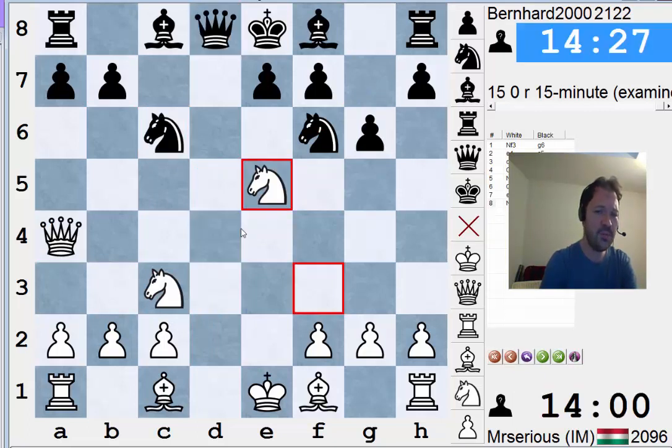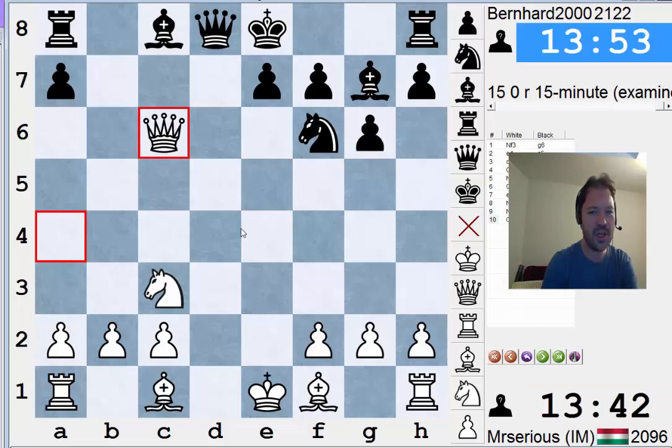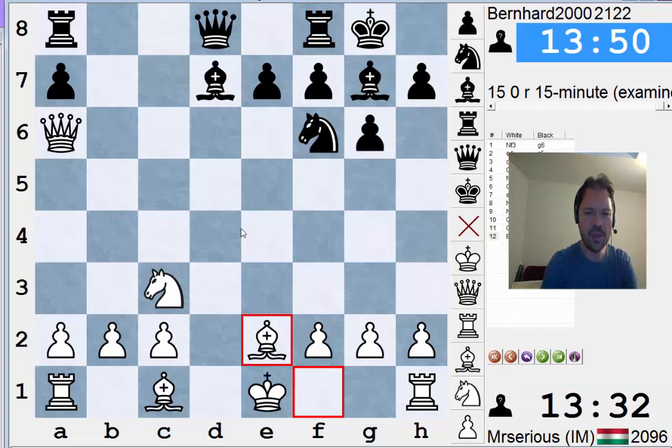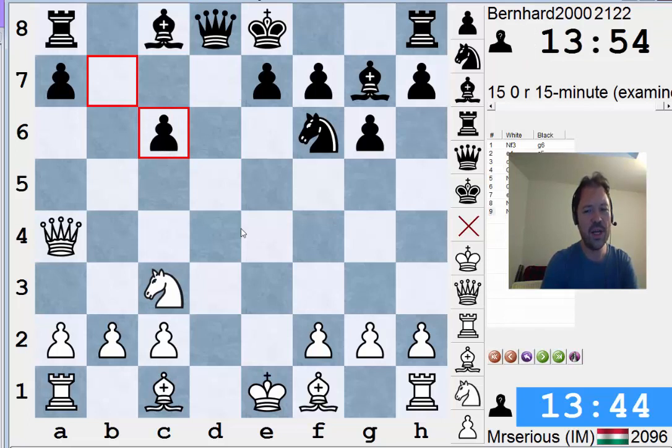Instead we have another move — Bg7, another pawn sacrifice. This has been tried by American Grandmaster Eugene Perlstein. It's not clear that black really has enough compensation in this particular line. There was one game, Arizmendi versus Perlstein, where something like Nxc6, bxc6, Qxc6 check, Bd7, Qa6, castles, and white developed with Be2. I don't think this pawn sacrifice is sound. I think it's somewhat dubious for black, so I wouldn't trust it. There are better ways to play.